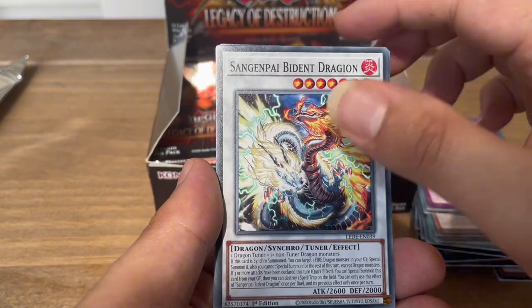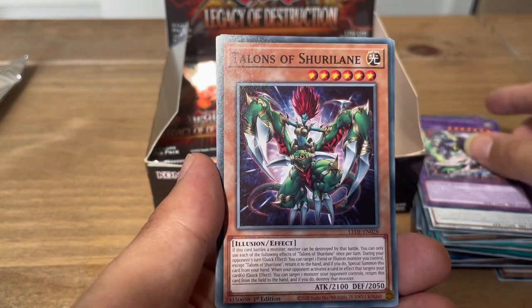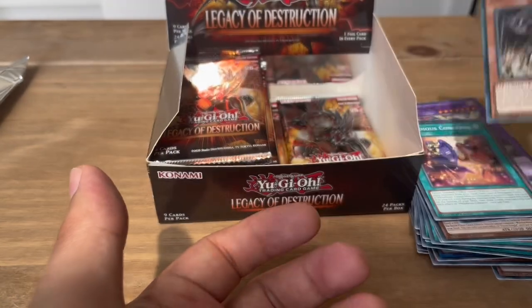Next pack: Reframe the Melodious Songstress, Centurion Gargoyle 2, Tenpai Dragon Trundra, Goblin Biker Gram Pileup, Sangen Pie Biden Dragon, Mementotland Twin Dragon, Talons of Shurrilane, Melodious Concerto. And we have Ancient Gear Dog Golem for our super.